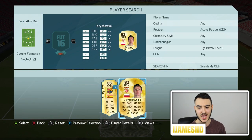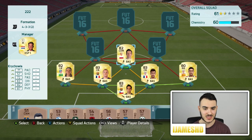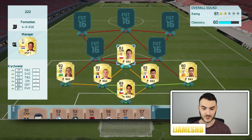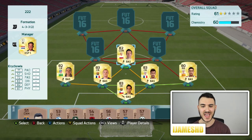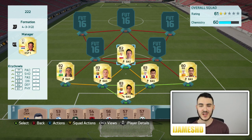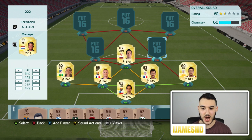Now to our CDM, we have this guy — I'm not sure how to pronounce his name, something like Krajuak. Correct me in the comments if I'm wrong. I bought him for 900 coins — that is a bargain of the century. 71 pace, 72 passing, 72 dribbling, 82 defending, 87 physical. For 900 coins it's a bargain — 100% pick him up.